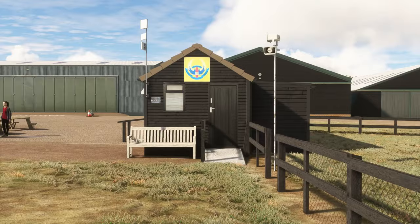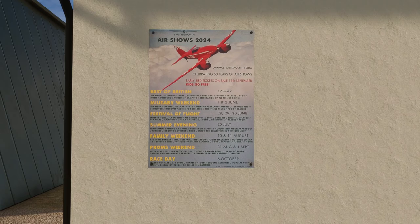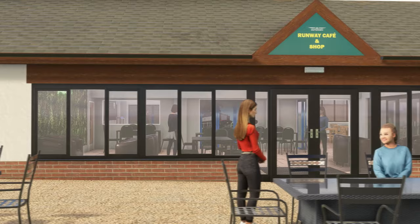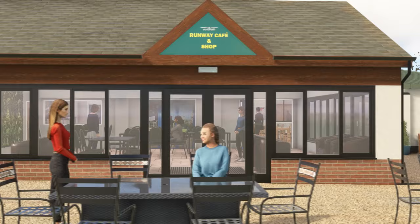So what have we actually got here? Old Warden Aerodrome came into being around 1932 as a private aerodrome for the Shuttleworth family. During World War II it became an RAF base, providing training for RAF pilots. Post-war, it transitioned into a hub for vintage aviation enthusiasts and has really become synonymous with the Shuttleworth Collection.